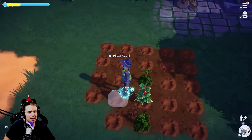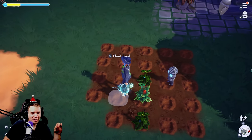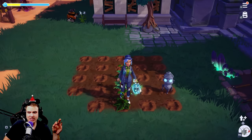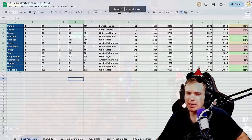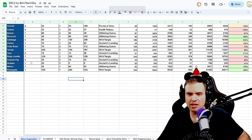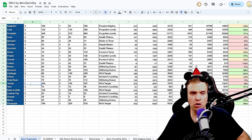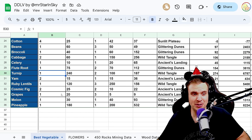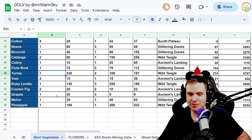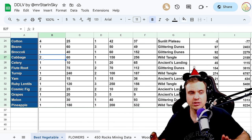I ran some tests on how many times you need to water each plant, but during my final three plants it rained and ruined the test. So I'm assuming lentils, pineapple, and turnip take only one watering — if that's incorrect, please let me know in the comments. The rest — yams, cosmic figs, and cabbage — required two waterings before getting fully grown.